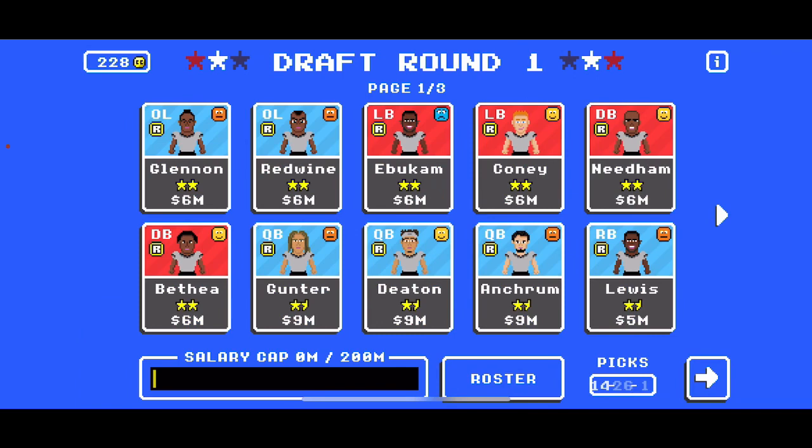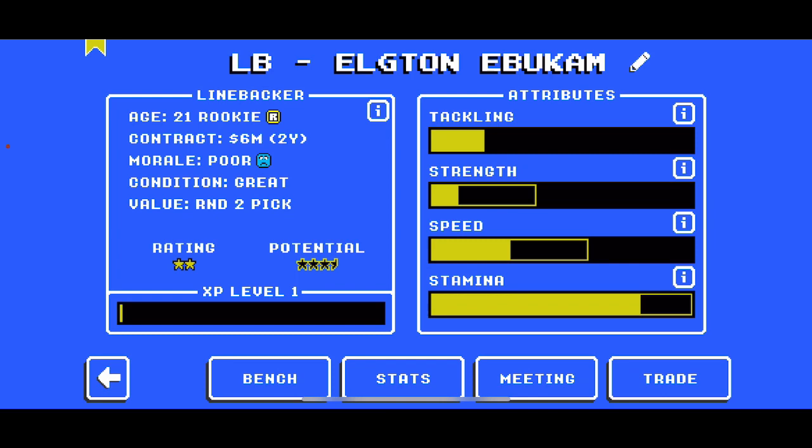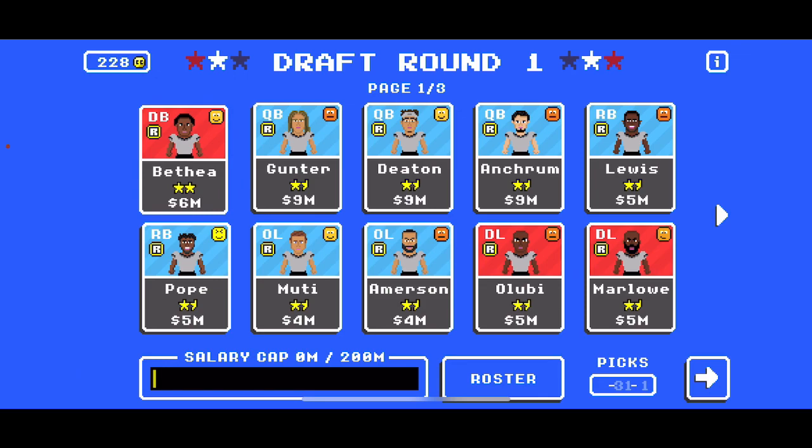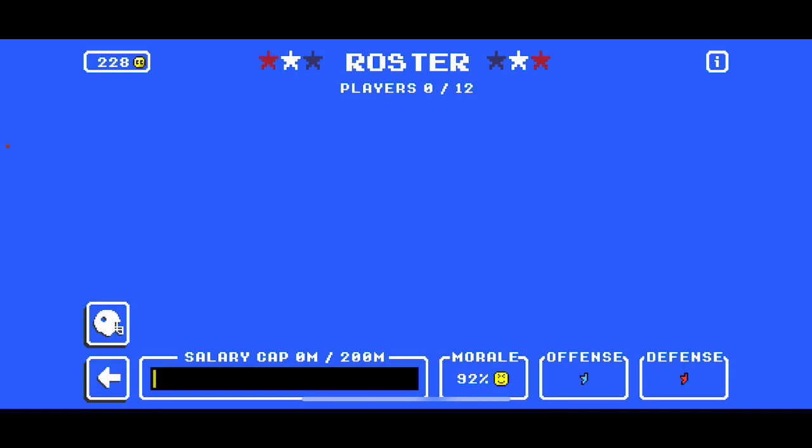Elton Ebukam — shout out to you. Jay Coney — trade you. Aparion Needham, that's quite the name. We're down to 23 draftable players and continuing to trade them. Getting terrible trades, but this is for science, not for profit. We're down to 17 players.